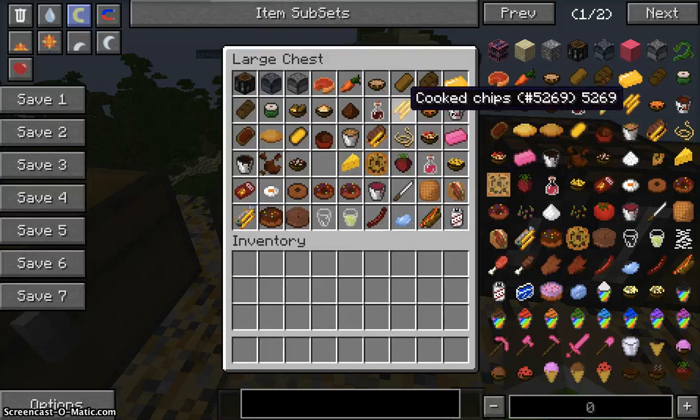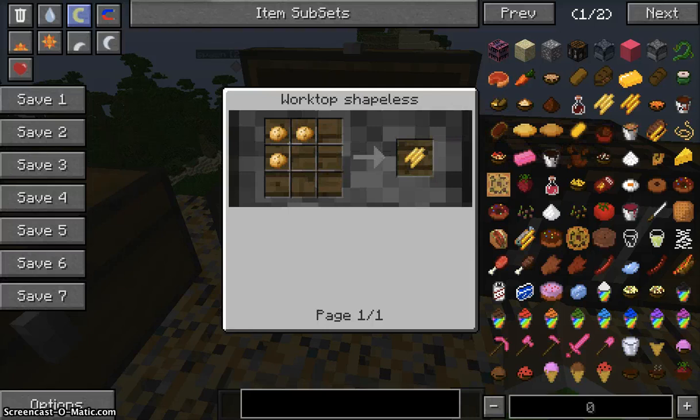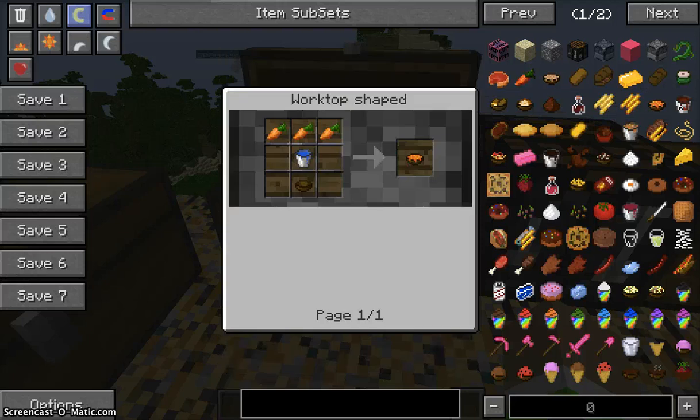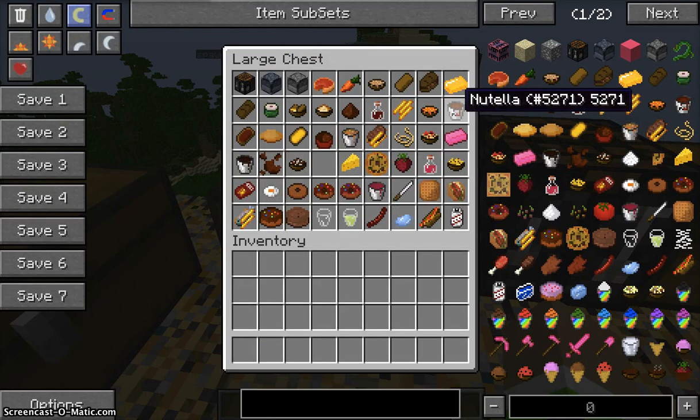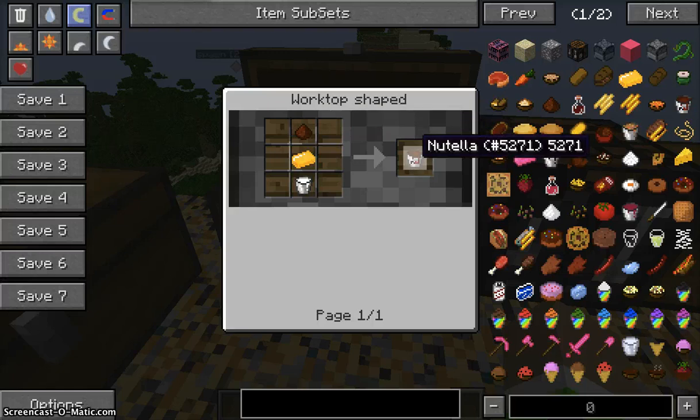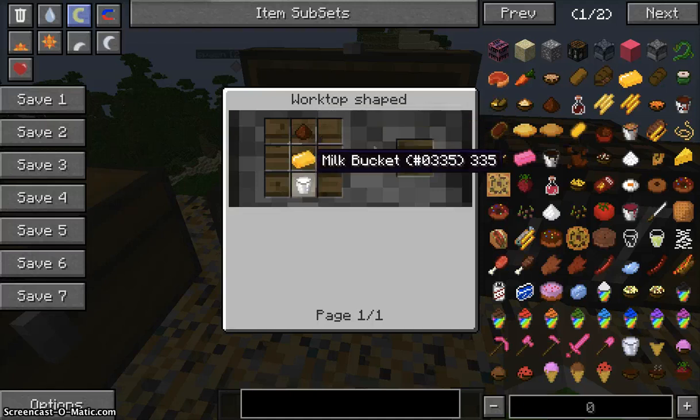Next is cooked chips. You need raw chips, and raw chips require three potatoes. Note that if you already made a baked potato, you can't use that — it needs to be a raw potato to make raw chips, then cook them. Next is carrot soup: three carrots, a bucket of water, and a bowl. Next is Nutella, which is made with chocolate, butter, and milk — and for some reason it comes in a bucket.